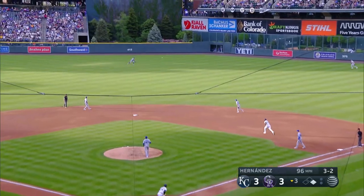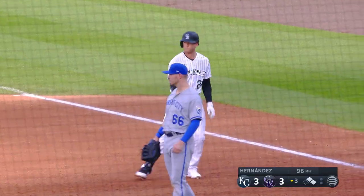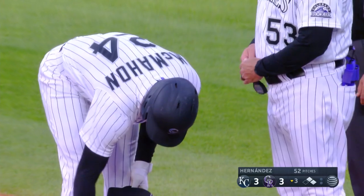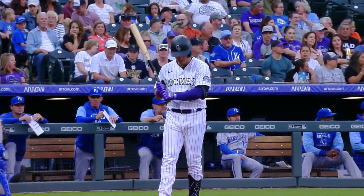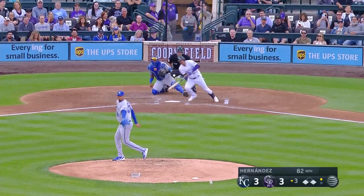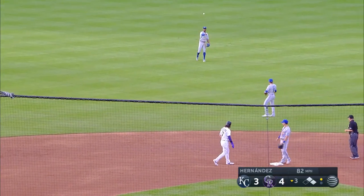The pitch to McMahon — ripped into center field, that's going to be a base hit. Krohn will stop at second base. Good swing by Ryan McMahon — a pitch over the plate and down, he went down and got it. One down, runners at first and third — Jose Iglesias coming up. That ball hit up the middle and it's going to get through. Run coming home, and the Rockies up 4-3.